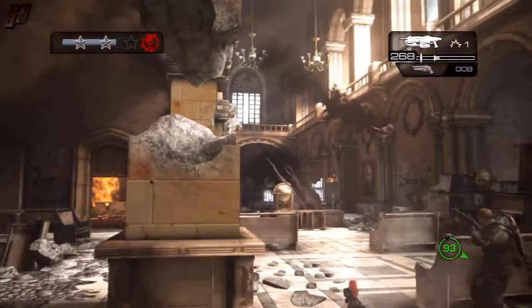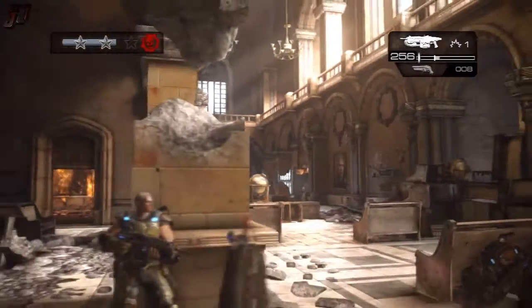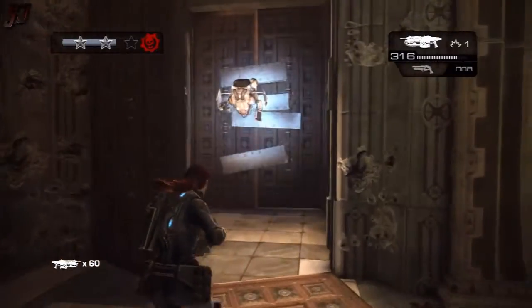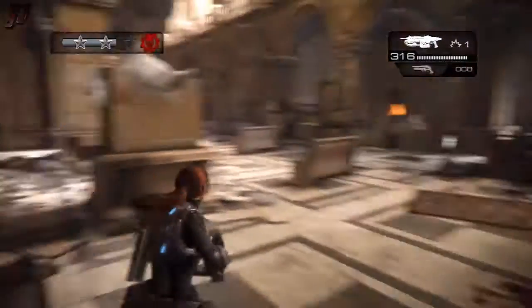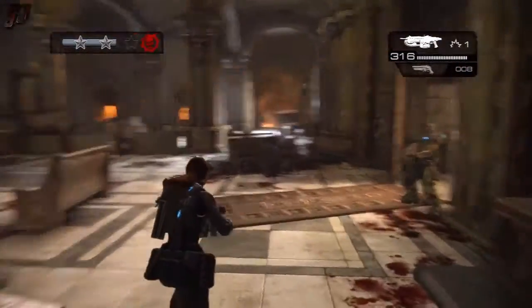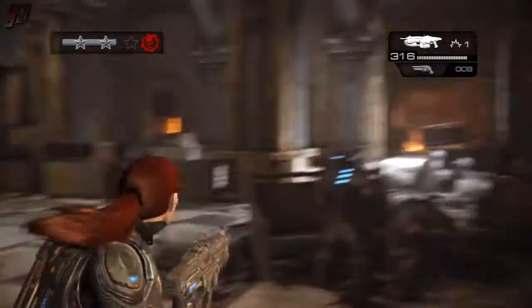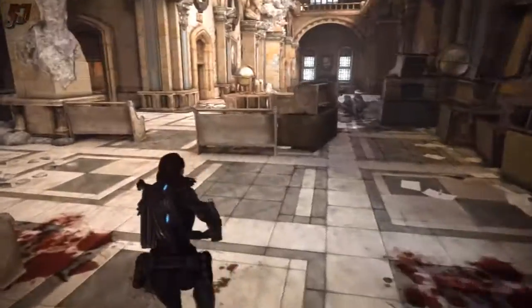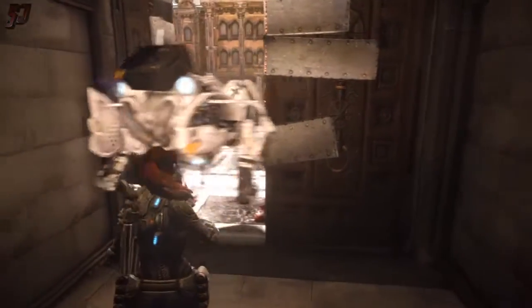You just want to try and take the Nemesis out from a distance as much as you can before they get close enough to do damage. They won't kill you in one hit if they hit you directly, so they don't do too much damage. I haven't found the Nemesis to be too much of a threat in this campaign really, although in combination with other enemies they can cause you some problems.